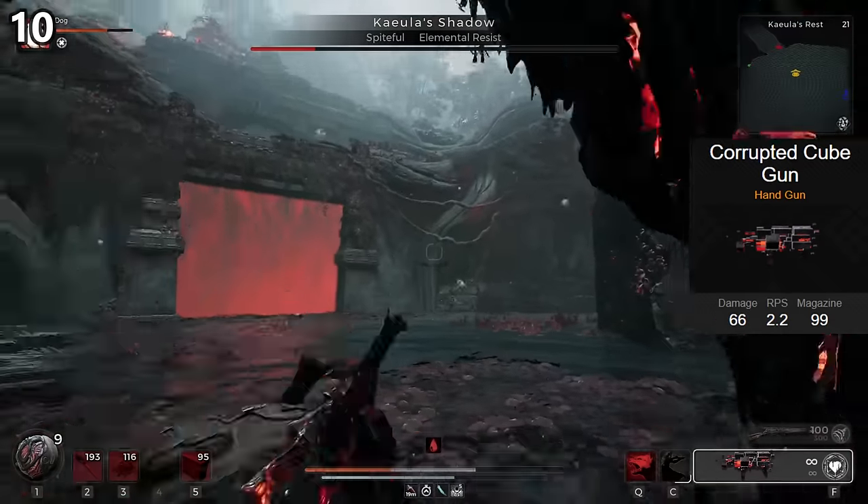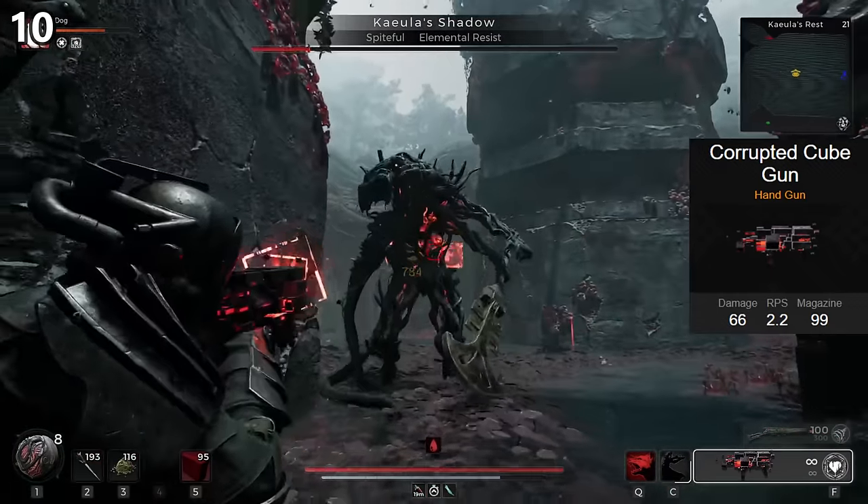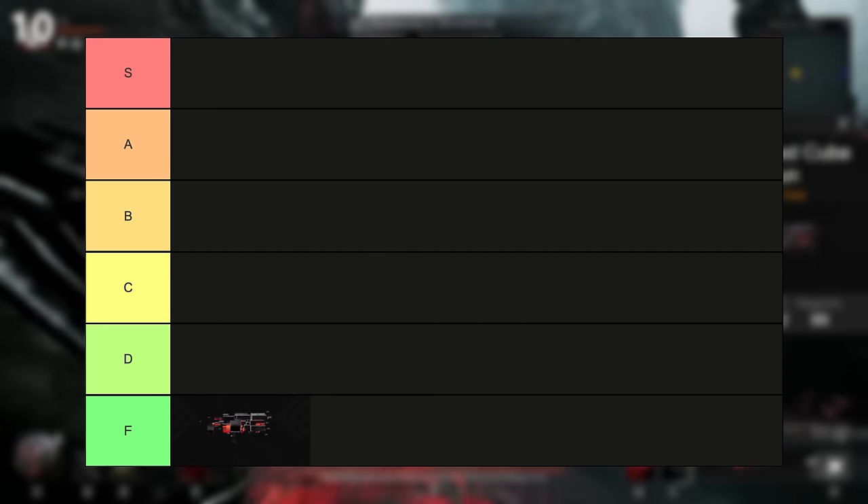The benefit it brings to the table is not usable or wanted by anyone playing Remnant 2, and the Cube Gun is far better in every regard, being able to block all projectiles with its mod. Worst weapon in the game, and an easy F tier. I'd put it even lower if we had a lower tier.